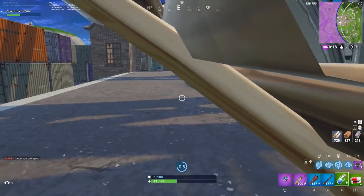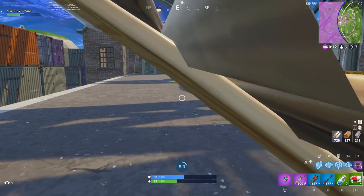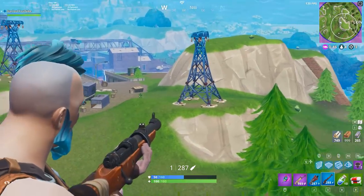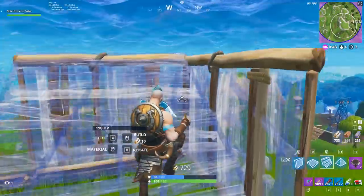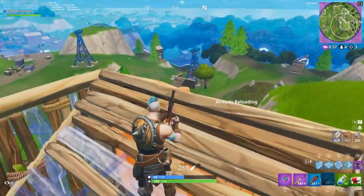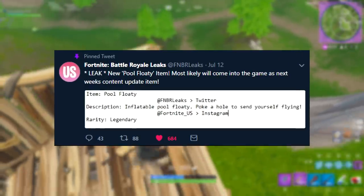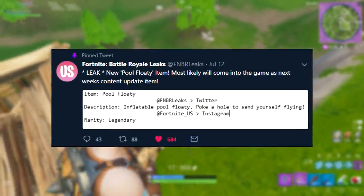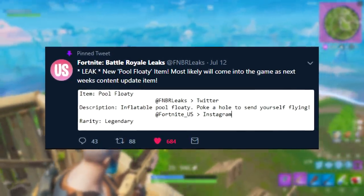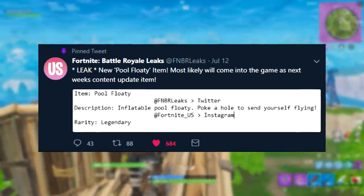This new item is actually called 'Pool Floaty.' This is definitely a work-in-progress name and probably something that's not going to stick completely. Basically, this is an item you will find around the map at legendary rarity, where you will actually be able to poke a hole into a rubber dinghy and send yourself flying into the sky. If you look on screen right now you can see the tweet from FNBR Leaks — the item name is 'Pool Floaty,' which will most likely change, perhaps to something like 'Paddle Pool.'